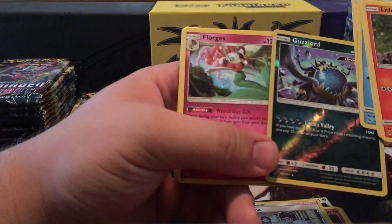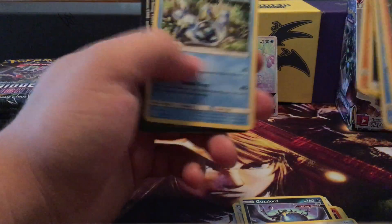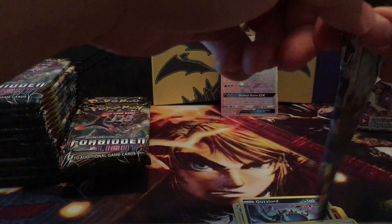Guzzlord — reverse holo — that is one of my favorite Ultra Beasts, pretty cool. And ooh, Mysterious Treasure! That was pretty good. You only have to discard one card and you can search for a Psychic or Dragon Pokemon. Really helps out those Psychic decks — you can go get Lele with it.